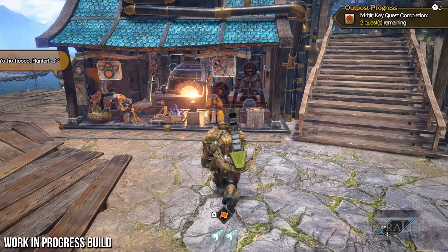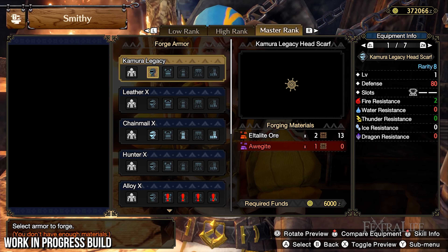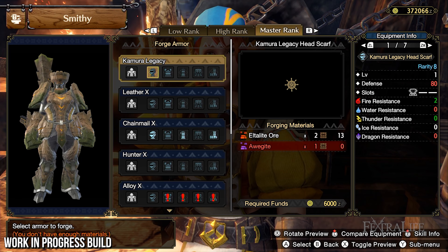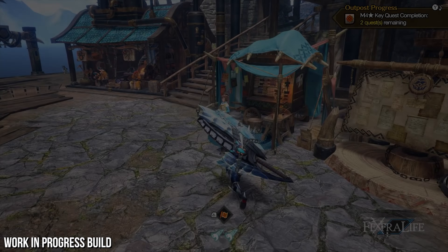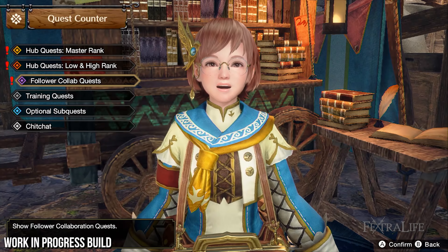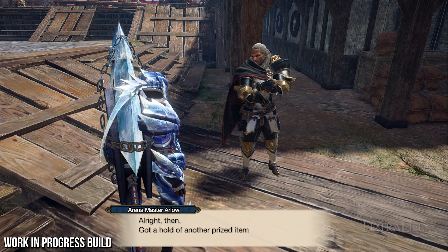The smithy is Minette, who studied under Hamon the Blacksmith and provides Master Rank weapons and armor with new elements, increased rarity, and purple sharpness. Buddy Smith Biss takes care of your Palamutes and Palicoes. Lastly, there's Chichae who offers Master Rank difficulty quests, and Master Utsushi — a rough but kindhearted fellow in charge of arena quests.